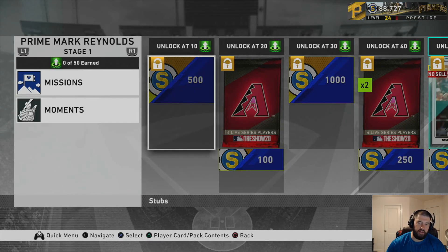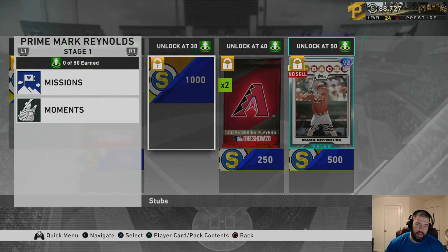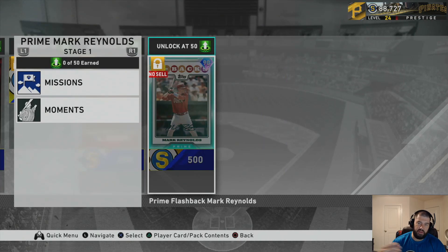At 10 program points you get 500 stubs. At 20 program points you get four live series Arizona players and 100 stubs — it's going to be two bronze and two silver. At 30 program points you get 1,000 stubs. At 40 program points you get two Diamondbacks silver and bronze players and 250 stubs. At 50 points you get this 90 overall Prime Mark Reynolds and 500 stubs.